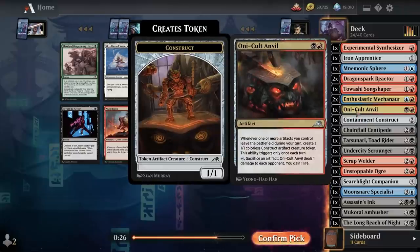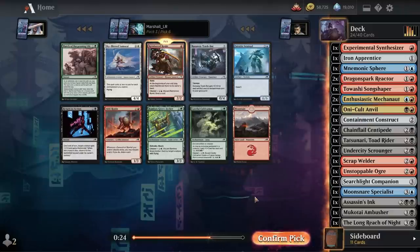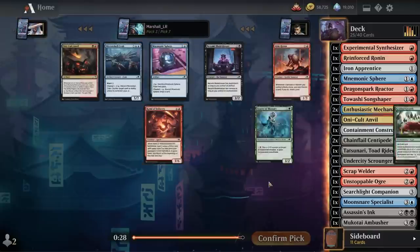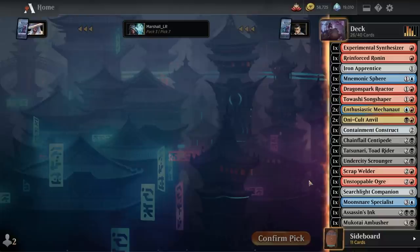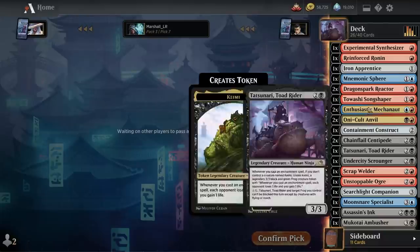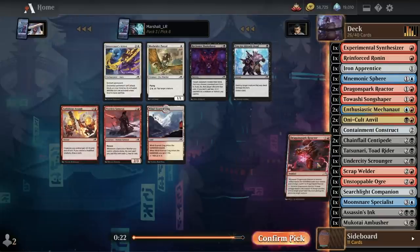Combo alert — Reinforced Ronin into the Oni-Cult Anvil, that's pretty sweet since it leaves the battlefield. Trash for Treasure could actually be playable in this deck maybe, but I like the Ronin. Oh, another Anvil! Colossus of Industry would make the cut in this deck too, but I'm going all in — two Anvils, two or three Reactors.